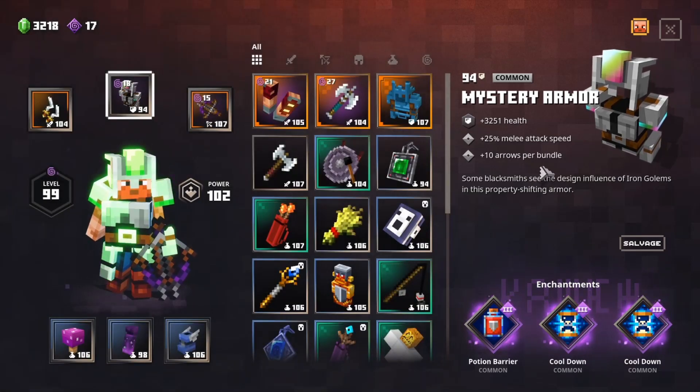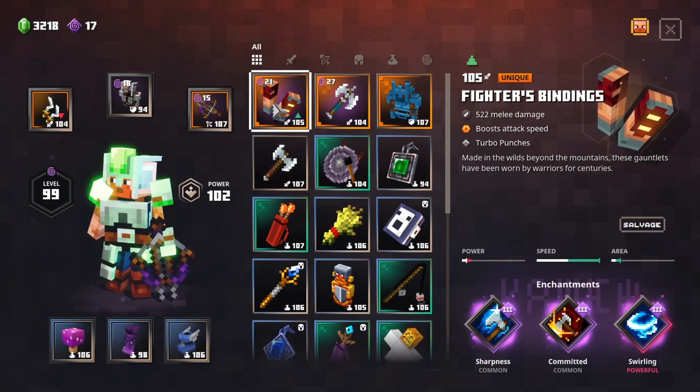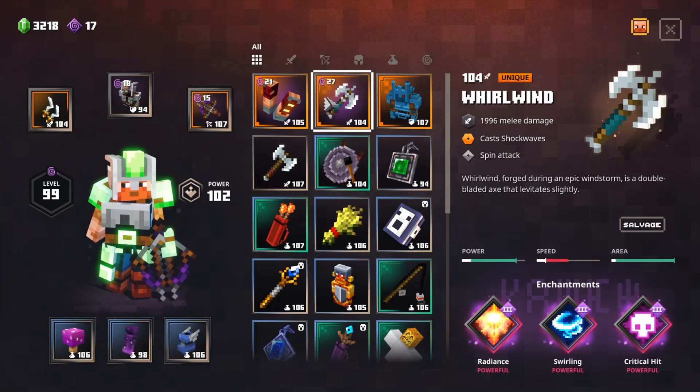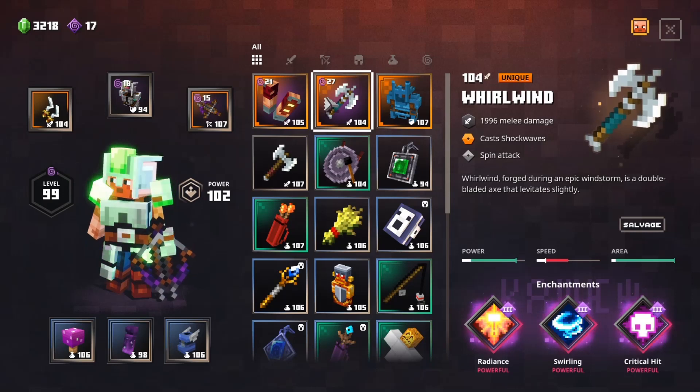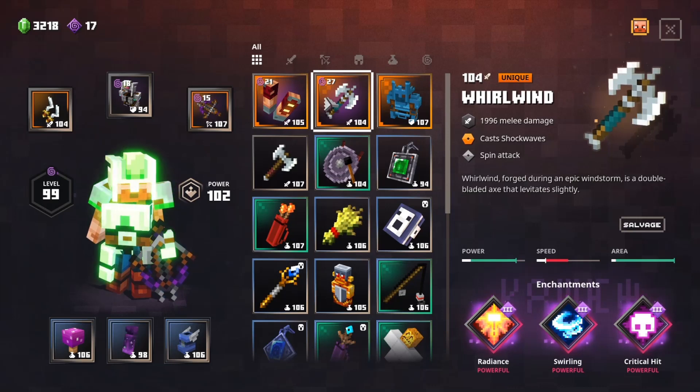Some of the weapons you're going to be looking for that are some of the best in the game right now are the Fighter's Bindings, which is great single target damage, and the Whirlwind Axe, which is amazing AoE damage. If you guys have any questions or want to see more Minecraft Dungeons gameplay, make sure you stop by my Twitch channel, twitch.tv/karth. Until next time, I'll see you guys later.